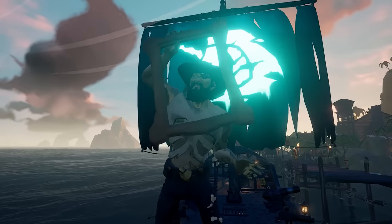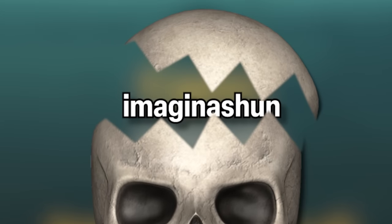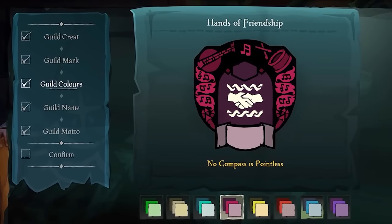The very first thing you need to start a guild in Sea of Thieves is a captain's ship. If you have one of those, great! And if not, then you're a broke ass bitch. Once you have a captain's ship pledged, it's time to crack open the imaginative side of your brain — you'll have an array of options to customize your guild.